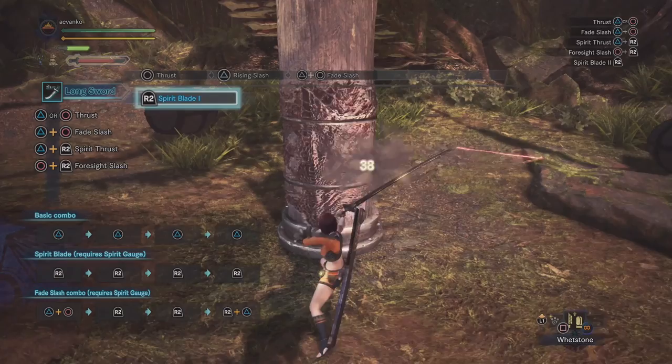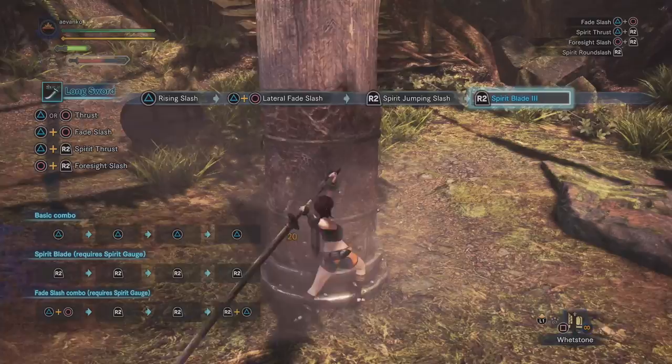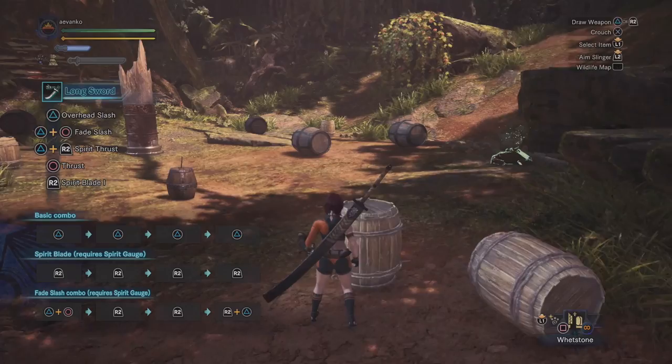One thing to note is that the spirit combo is not all or nothing — you could be using the spirit attacks just to deal out a lot of good damage without going straight to the final. You can use them to go in and out, so you're not bouncing off and you're doing good damage. Then when the time is right, wail and hit that round slash.